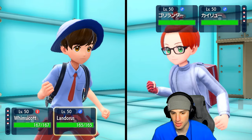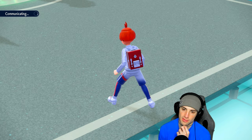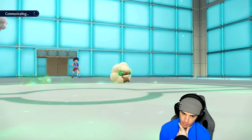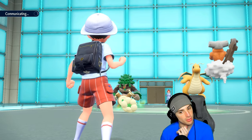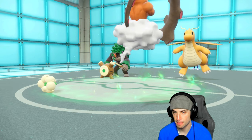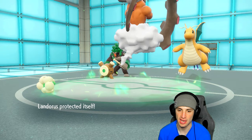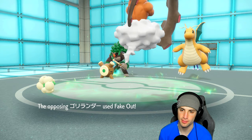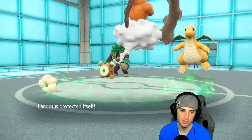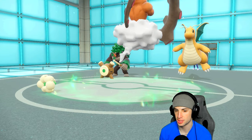I go Tailwind and Protect — you can Fake Out me but I'll just Protect. I have Covert Cloak, so I'd rather set up Tailwind and bring Landorus in later. I want to Sludge Bomb Rillaboom but they're probably hard swapping it out. Nice Protect for Lando, dealing with the Fake Out. Then they go for Iron Head and Whimsicott soaks it up. I think we go Moonblast.